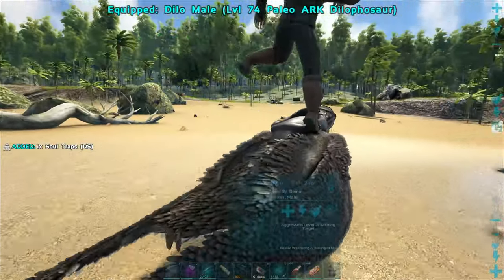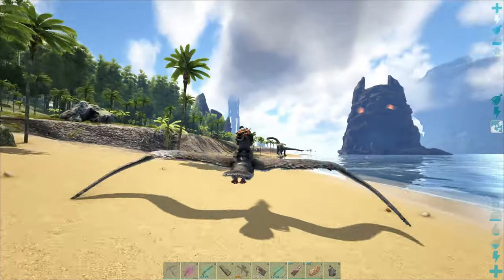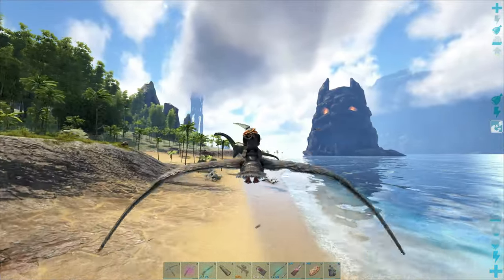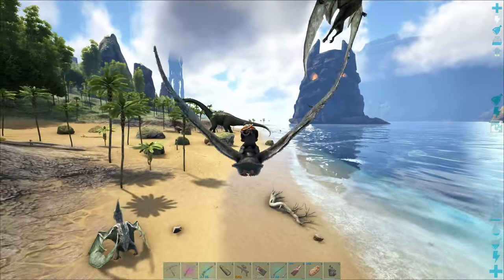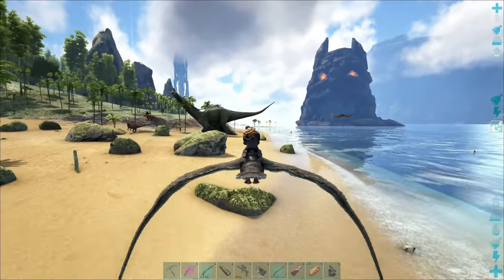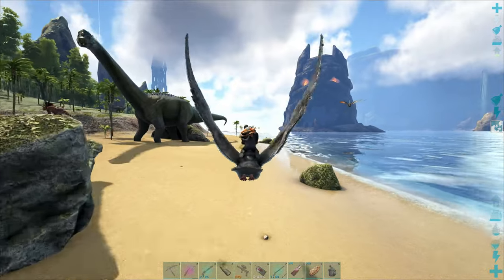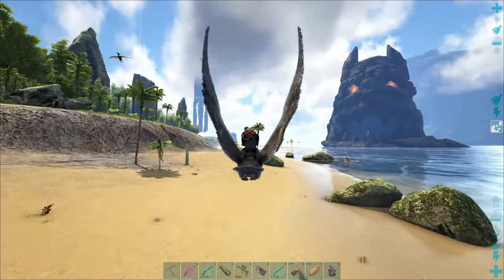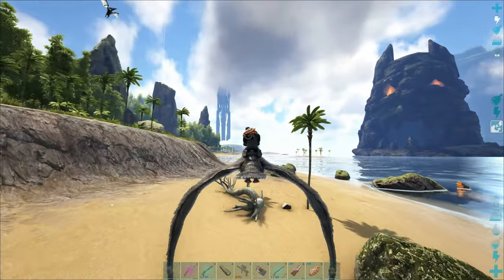I think that's actually the first dillo I've ever tamed - I don't think I've ever tamed a dillo in Ark. It's kind of a creature I never used, so I always avoided it. They kind of make you mad - you spawn in trying to get a hatchet made and they come up and start spitting at you so you can't see, then the raptor comes and kills you.